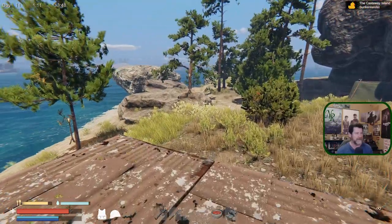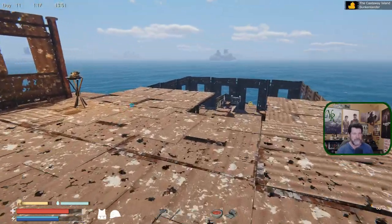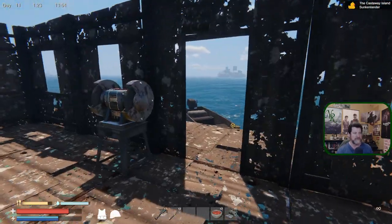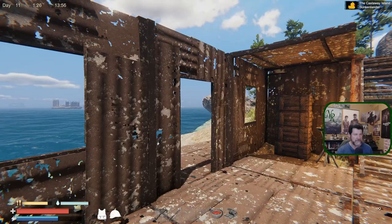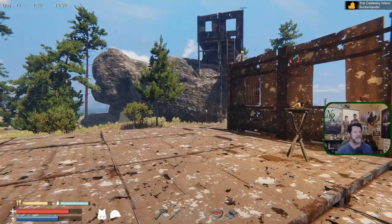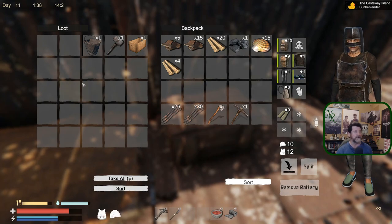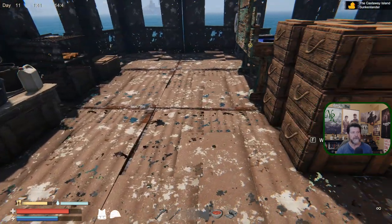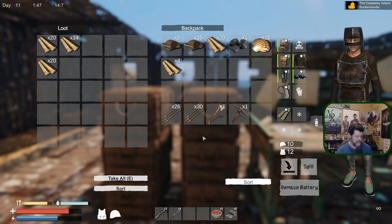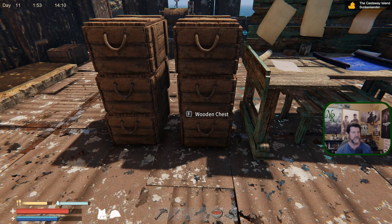I spent a game day finding more loot and getting caught up again. I've built some walls around this area to try to close it off — still need to build some doors and windows. Got the lower section figured out and moved everything from up here down. We've got a catch-all box for quick inventory dumps, and storage sorted for wood, metals, and ores, which will eventually move to wherever the furnaces are going to be.